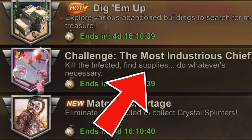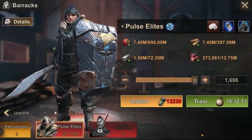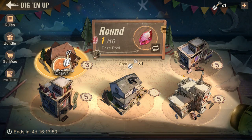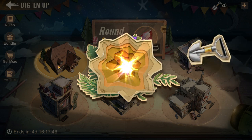Alongside Dig'em Up, the Most Industrious Chief also launched at reset. By killing infected fiends, training my troops and gathering some supplies, I got my 8 shovels. And as you can see on the footage, I got my great prize at the 8th round.